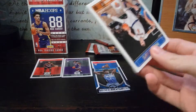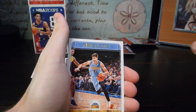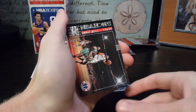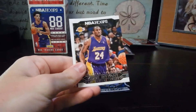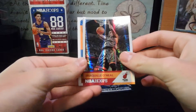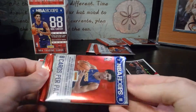Next pack — got Kristaps, Paul Millsap, Juan Hernangomez, Jonathan Simmons. I wish I had this card — John Wall — because I have the pink diamond. Kobe would have been nice too, I have a pink diamond of him. I get Shaq, okay there we go. And Ntilikina. So we have Shaq and De'Aaron Fox, I'll take that.